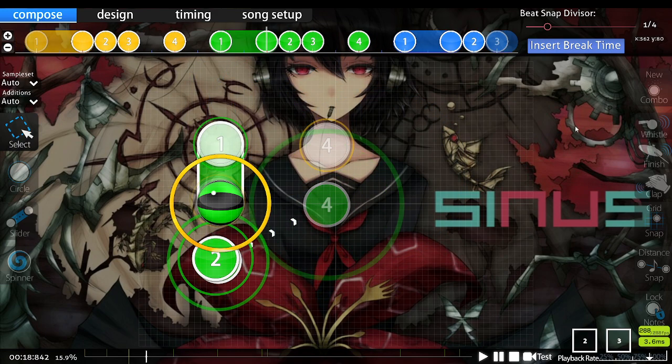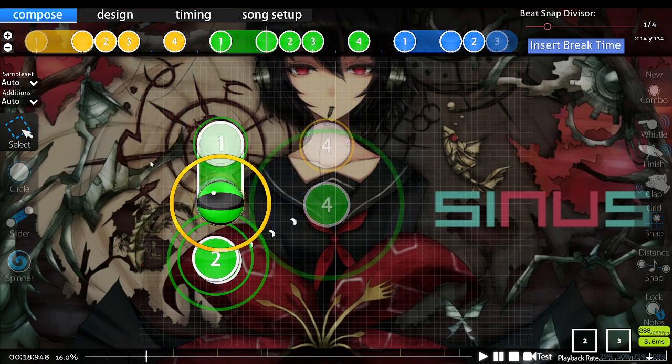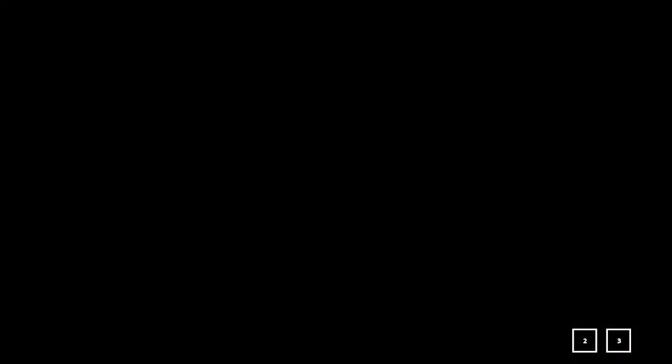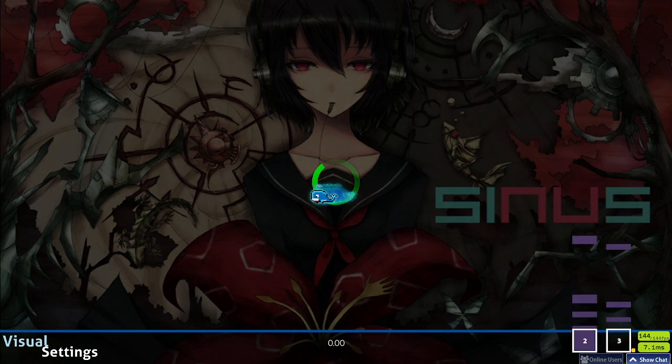That is one thing I wanted to point out. I know people say the double single-tap patterns in this map are so tricky — but it is not actually a double. It is also similar to something I mentioned in a previous episode: if you let go of this slider with one finger and then try to tap the next note with the same finger, like if you were single tapping, you might actually let go of the slider too early and drop the slider end. That is something I wanted to point out. Let's just play this map now — watch my key overlay and see what I'm talking about.